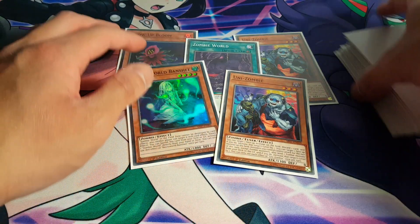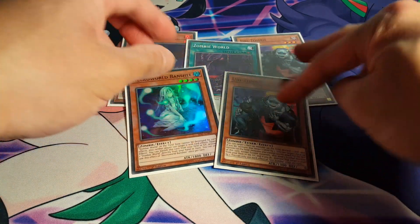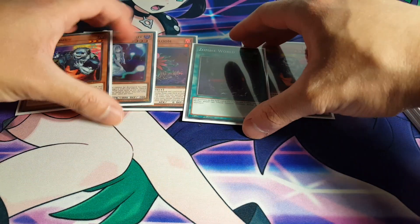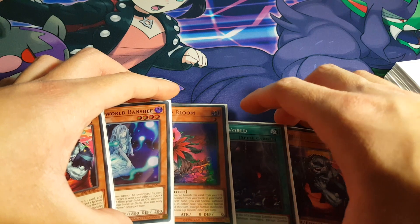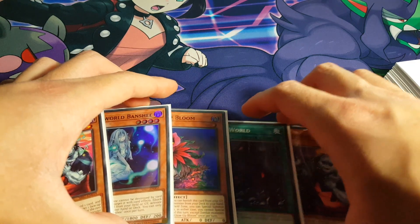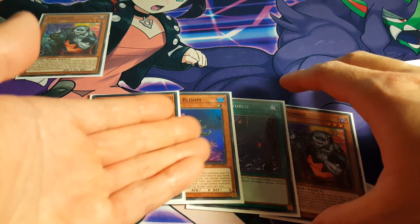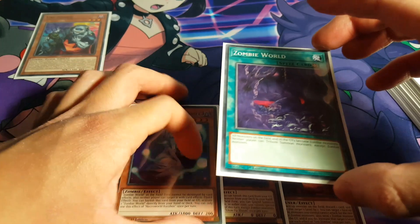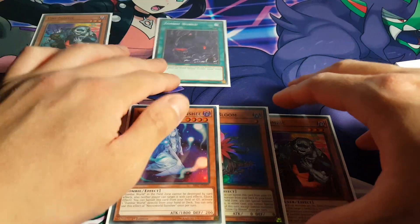Alright, so as we can see here, this is definitely not great with 2 Unizombies — pretty much tells us that we have a dead card. But of course you have to consider the potential of the deck itself as well, in terms of what it could potentially do in the following turn. So let's just start off with the Unizombie here. Having at least one of these two is very nice, but given we already have a Zombie World, that kind of makes the Necroworld Banshee a bit irrelevant.